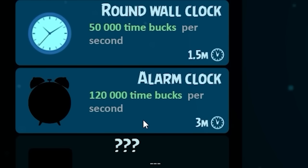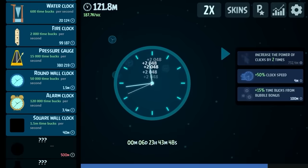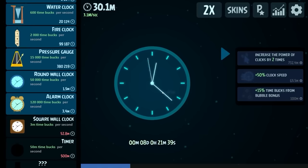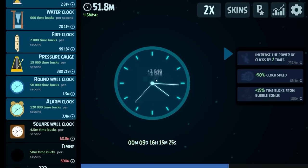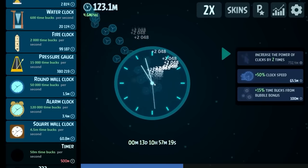The next clicking upgrade is $150,000,000, but now we're getting $1,000 per click. We're going to buy some round wall clocks — that puts our earnings up to $70,000 per second. Because we're so rich we're also going to buy an alarm clock, adding $120,000 per second — basically tripling our income. I'm going to increase my clicking power by two times again — $2,000 per click — then even faster clock speed times two. Then we're just going to buy two square wall clocks — we're up to $3,000,000 a second. That's all I've ever really wanted. Millions of dollars per second — I'm a simple man.